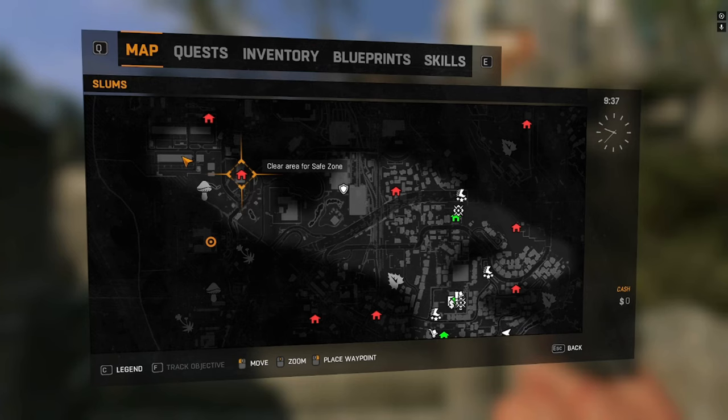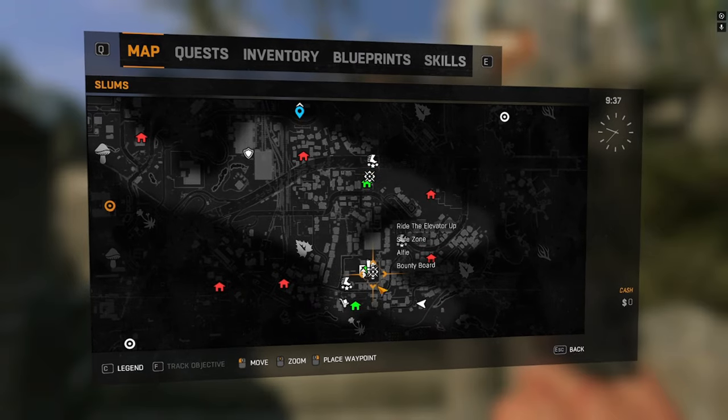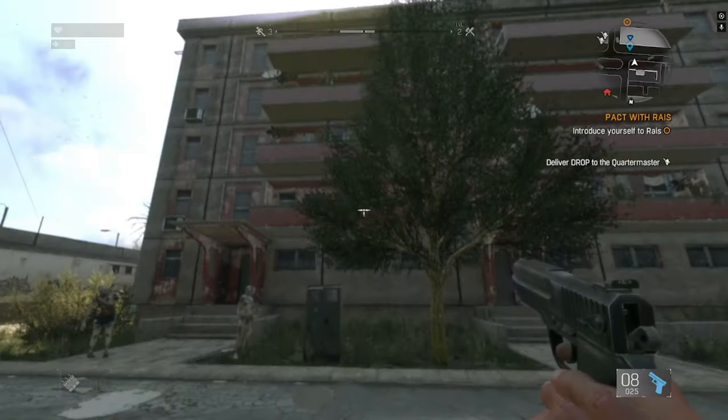I'm going to show you where to get some more ammo. We want to go to this apartment complex just right here on the map — the Stuffed Turtle is just right here and the tower is just right here, so that's where we want to go.